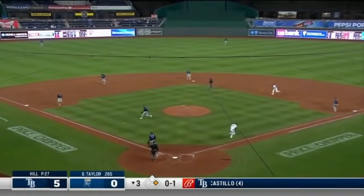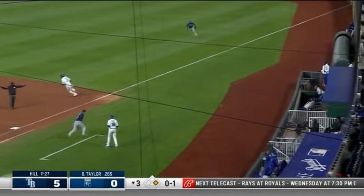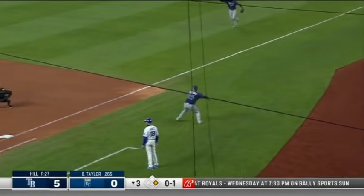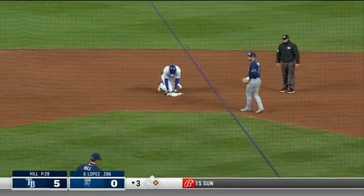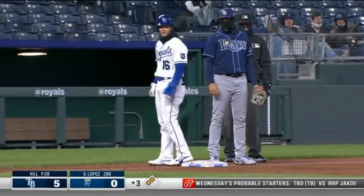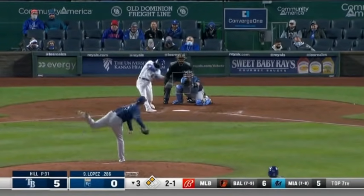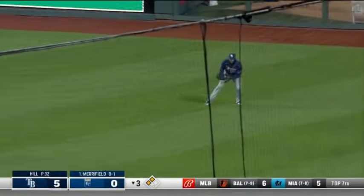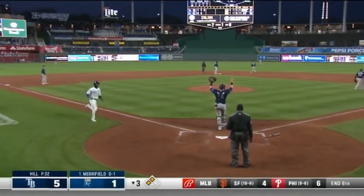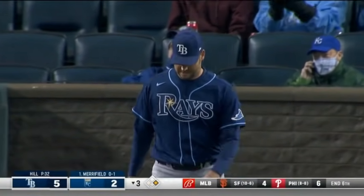He puts down a bunt. Hill's going to have to throw a strike and he does — it's late and wide. Runners wind up at second and third with nobody out, and the Rays throw the ball around a little bit. Then a base hit — Benintendi scores, Taylor heads to the plate — Lopez drives in two, and it's five to two.